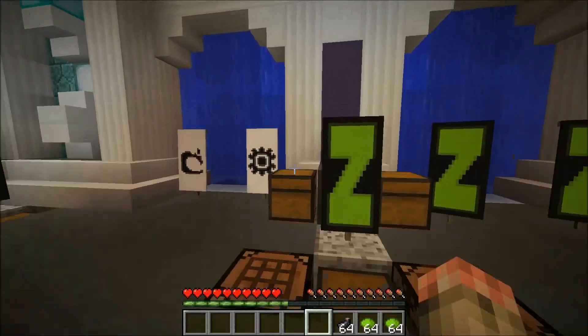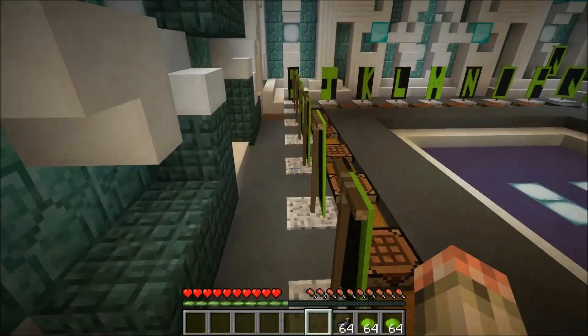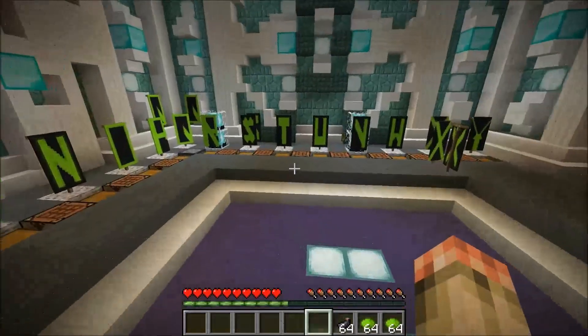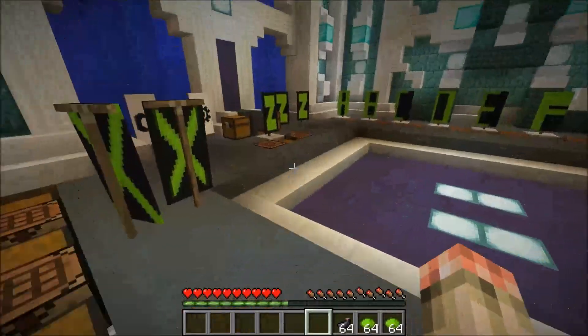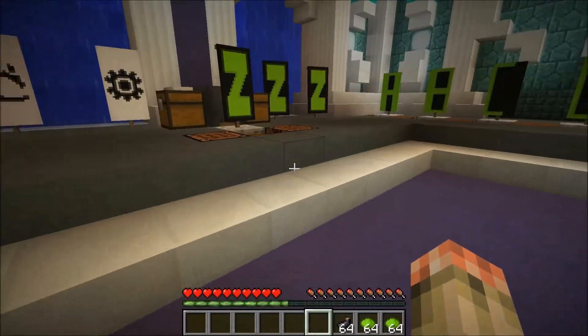Well I hope you guys enjoyed today's episode of the new showcase — how to make your alphabet and write things out in letters on the banner. I hope you guys enjoyed, and I'll see you guys next time.